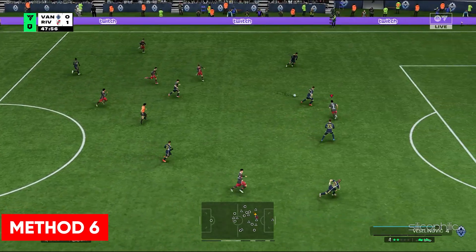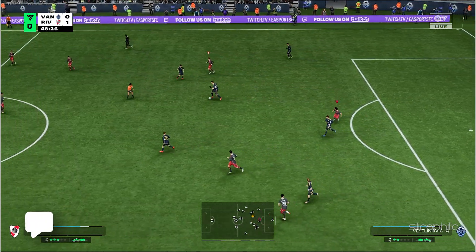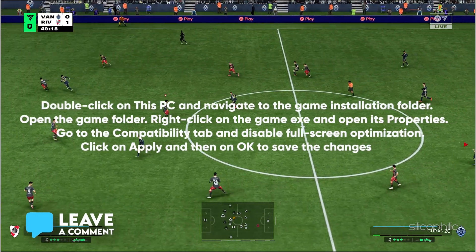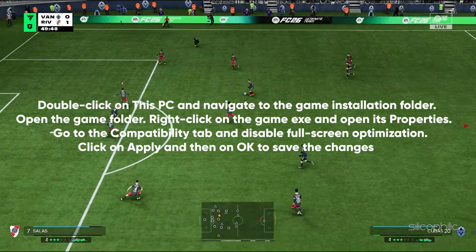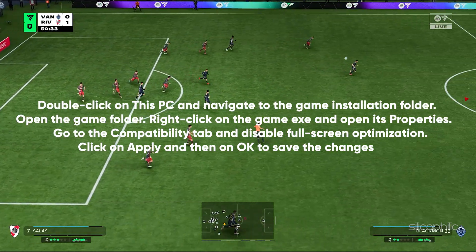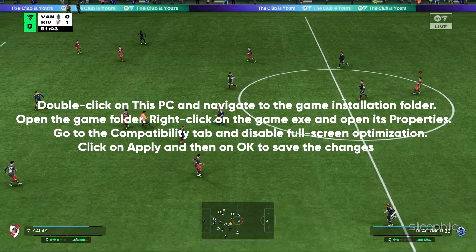Method 6: Disable full screen optimization. Double click on This PC and navigate to the game installation folder. Open the game properties window, go to the compatibility tab, and disable full screen optimization. Click apply and then OK to save the changes.